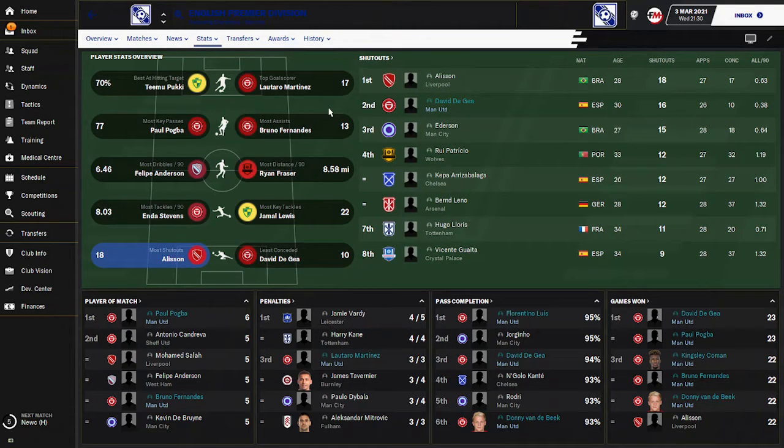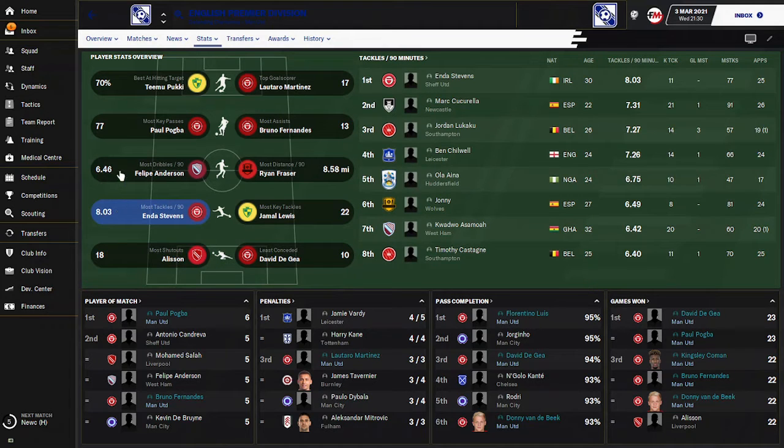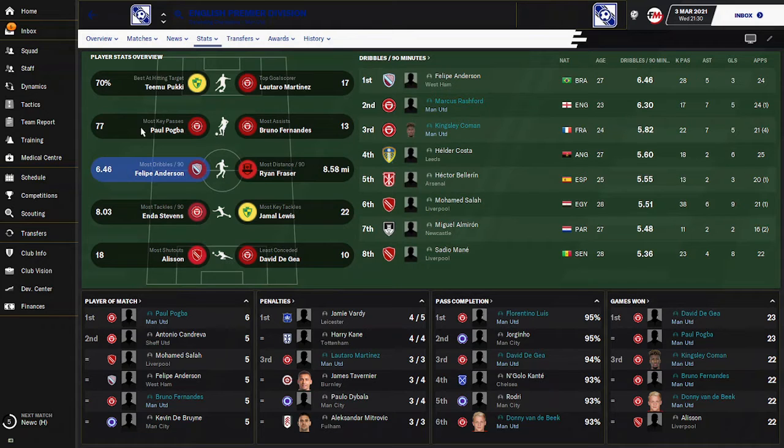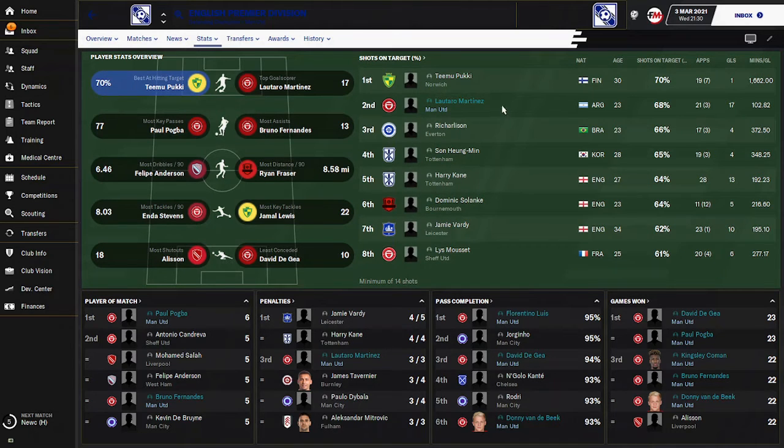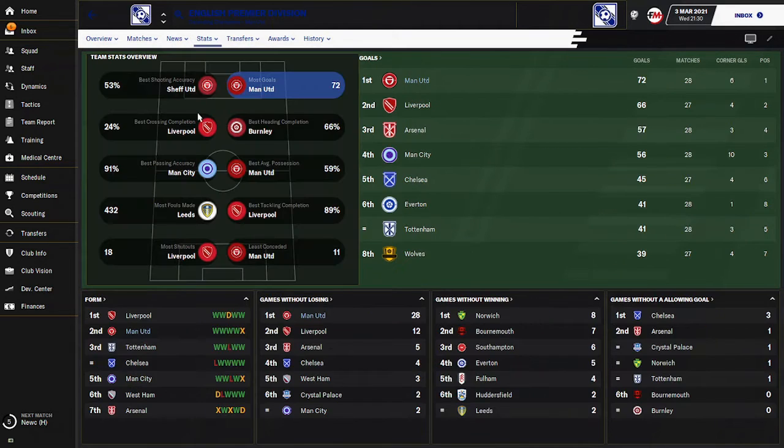I've allowed 10 goals and the second person allowed seven, so there's a seven-goal difference where I get the edge. For most tackles, Rashford and Coleman are there doing well. For most key passes, Paul Pogba is there running deep and doing well also with a lot of assists. For best rating at 18 times, Lautaro Martinez was number one but had a lot of injuries so he didn't play many games.